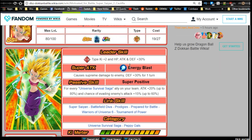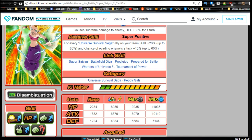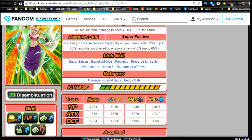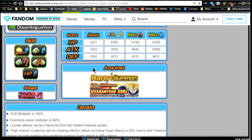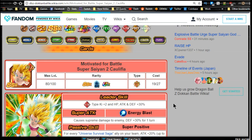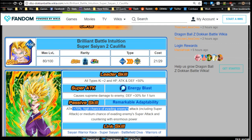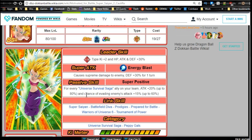Comparing the two Cauliflas: the free-to-play SS2 version gets attack +80% vs. the agility version's +70%, and a 60% dodge vs. 50%. She has slightly different link skills — no Golden Warrior, but Super Saiyan, Battlefield Diva, Warriors of Universe 6, Tournament of Power, and Prepared for Battle. The agility version gets better overall stats, but honestly I'm probably going to recommend running the free-to-play SS2 Caulifla on a Universe Survival Saga team — she has a better passive.